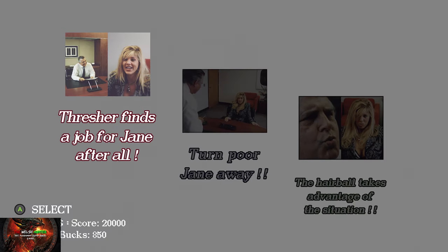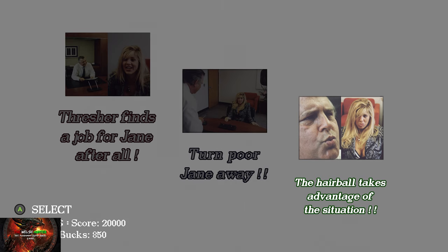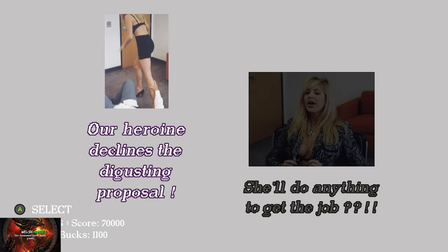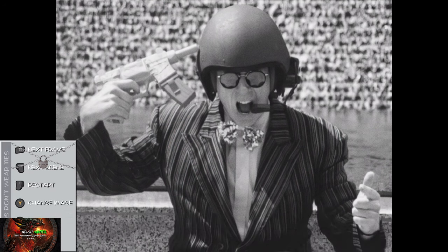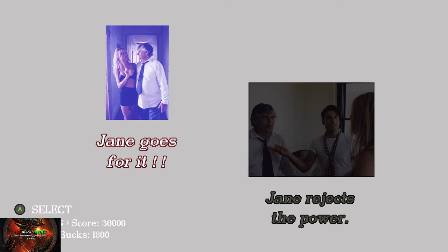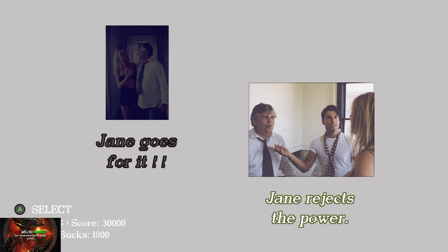When we get to the next decision, make sure to choose the hairball — 'Barvey Bindbean takes advantage of the situation.' For legal purposes, it's not Harvey Weinstein — we'll call him Barvey Bindbean instead. Now after the weird part with the ninja girl, choose 'John heroically dashes off to save Jane,' and after some more bizarre cut scenes, choose 'Jane rejects the power.' Reject the power!